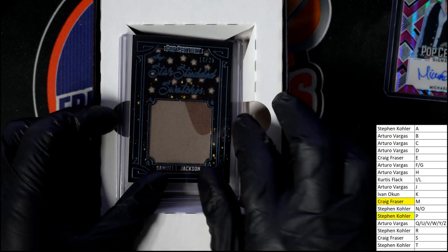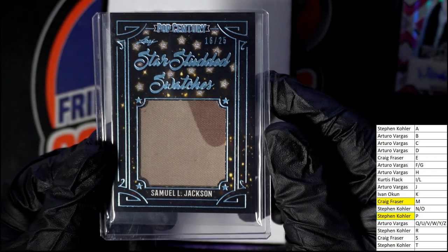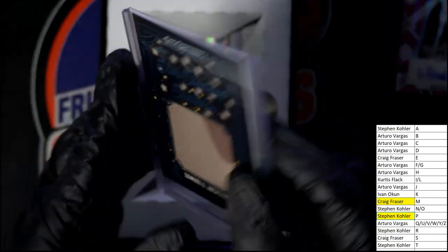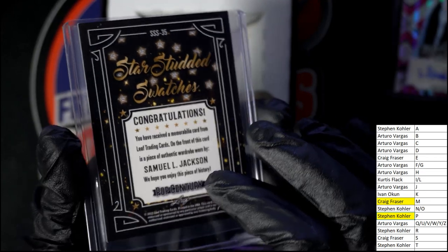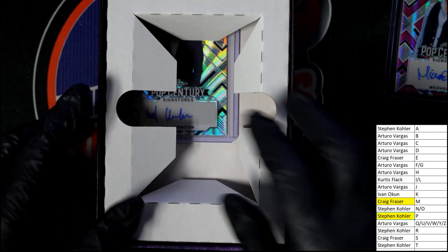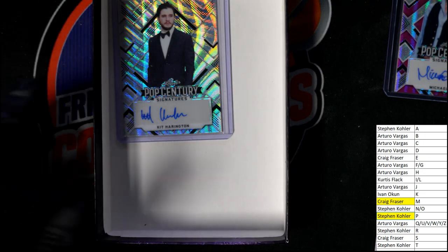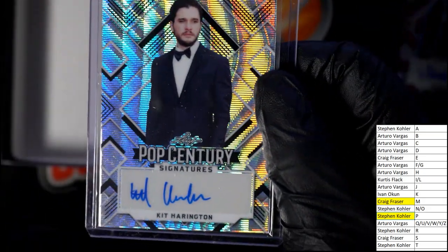It really puts a smile on your face remembering some of those things. And look at this — we have one more hit, but look at this: star-studded swatches, Samuel L. Jackson! Craig, nice star-studded swatches here — Pop Century wardrobe worn by Samuel L. Jackson, 16 of 25. And the final hit in our box break is — oh my — Game of Thrones! Kit Harington, known also as Jon Snow.